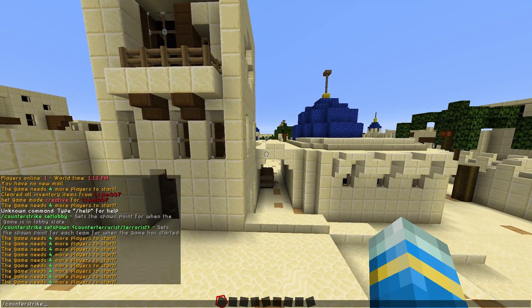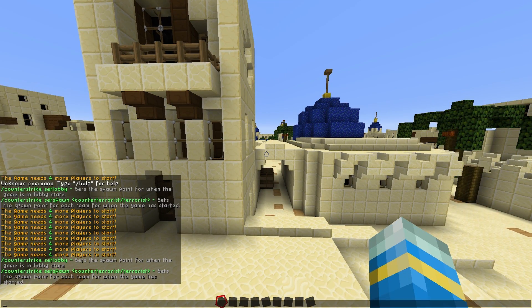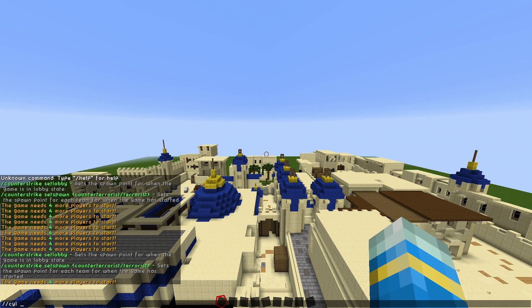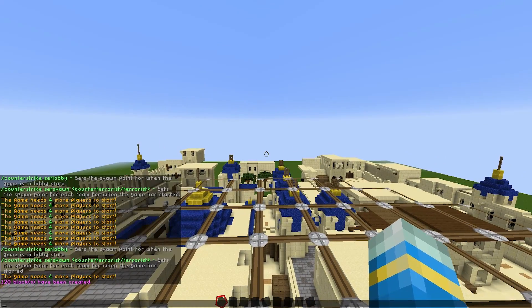First of all, let's do /CounterStrike and this shows you all of the commands. We need to set a lobby, which we're going to set in the middle of the map on some glass. So CL25 and this is where it's going to be.